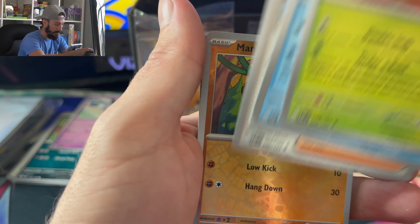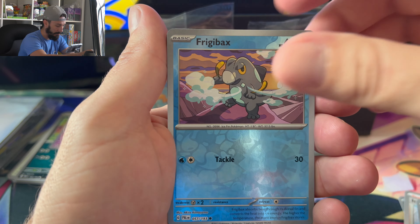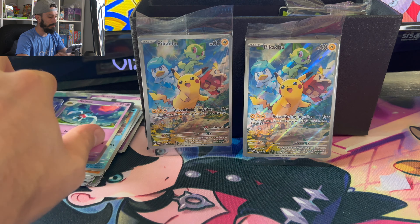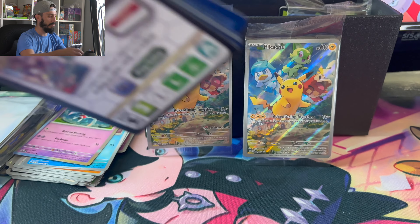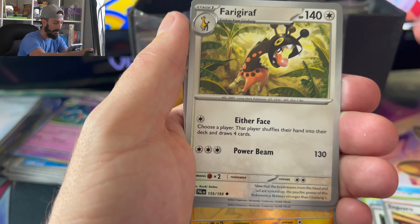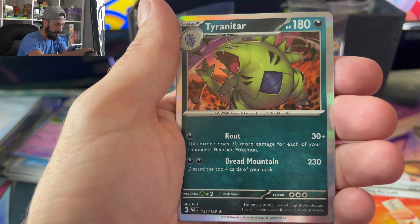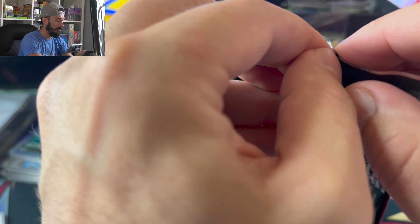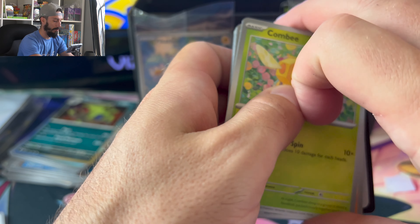I wouldn't mind pulling the Tyranitar holo — that'd be sweet. This set I probably won't buy as many packs from because I'm looking more for the 151 set that comes out in September. Oh there's a cool holo — Tyranitar hollow! That's what I'm looking forward to. I'll probably just wait until Obsidian comes out and pick up the singles I'm looking for.